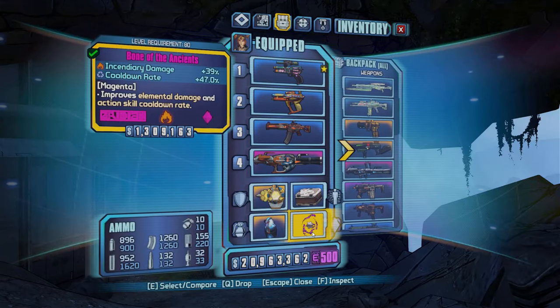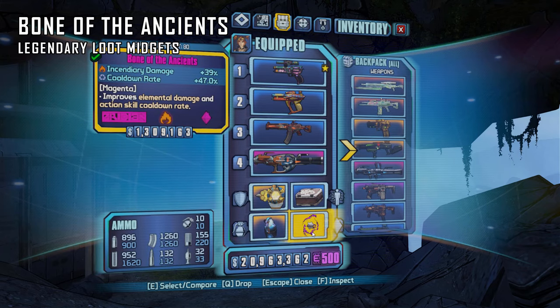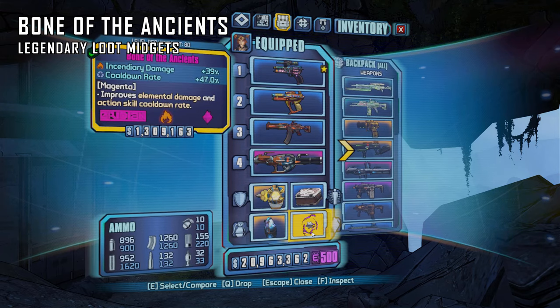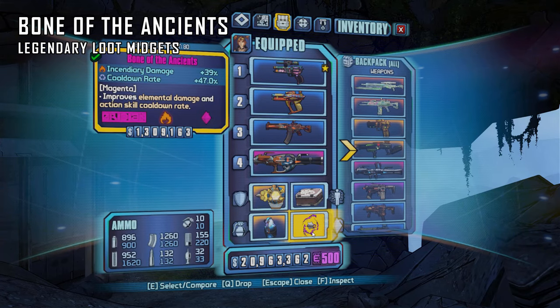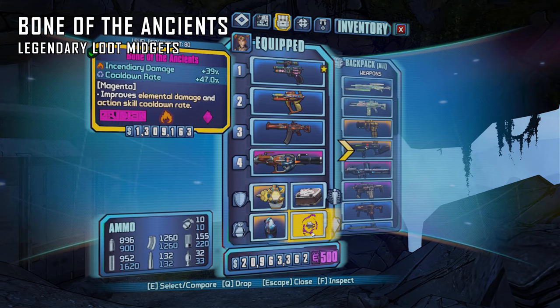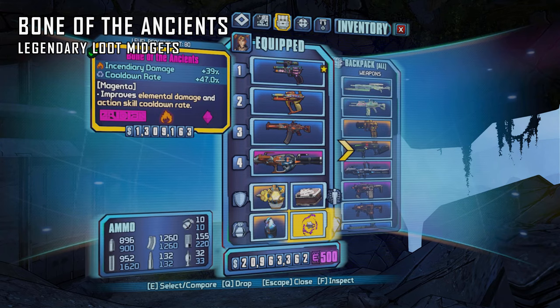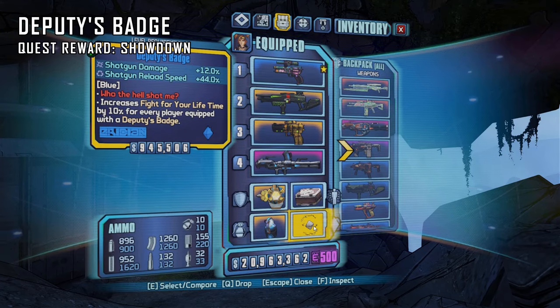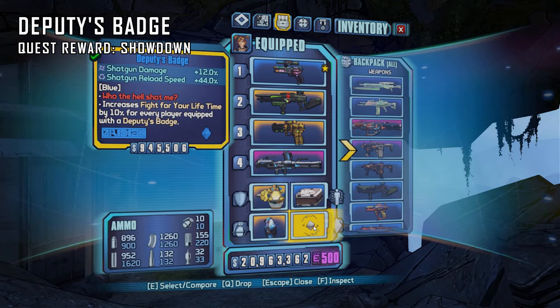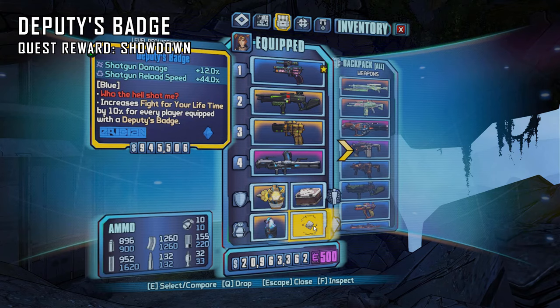The first relic is the Bone of the Ancients — an E-Tech relic that can drop off of Loot Midgets. It will increase the damage of one elemental type and provide action skill cooldown reduction, making it important for endgame where matching elements is key. The best place to farm this with the Fight for Sanctuary DLC is the Loot Midget that spawns during Space Cowboy. You can get fire, shock, and corrosive Bones, so grab one in every element if you can. The second relic is the Deputy's Badge — a quest reward for completing the Showdown mission in Lynchwood. It increases shotgun reload speed and damage, which goes well with Jakobs shotguns as they will constantly need to be reloaded on Gage.